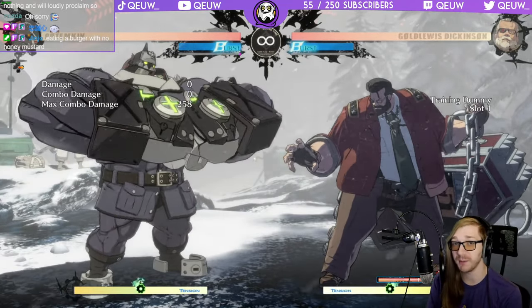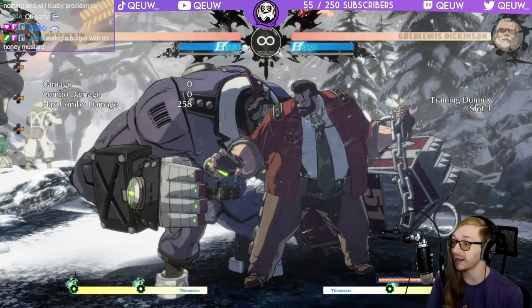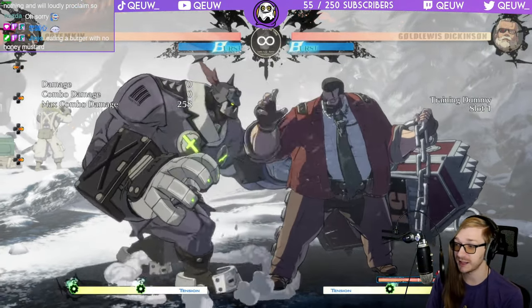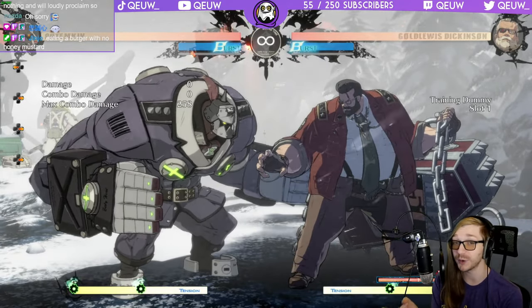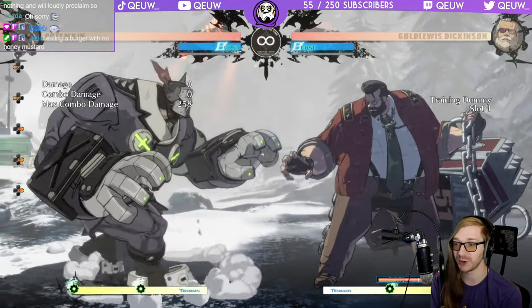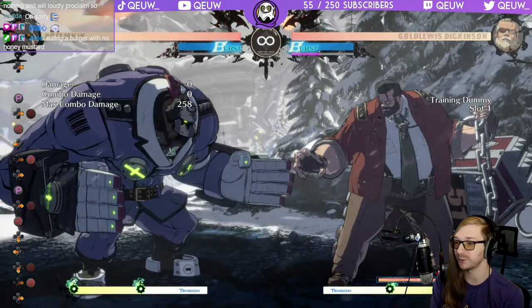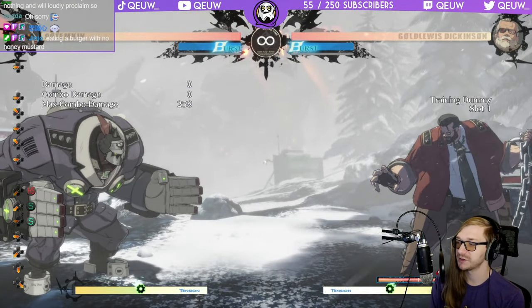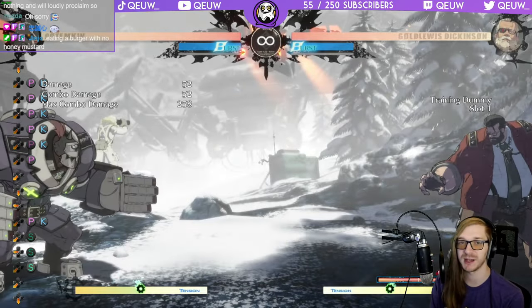As long as you get past round start without getting knocked down, the matchup is now in your favor. During this patch it is in Potemkin's favor. You have great anti-airs, long range buttons - you might be slow but Gold Lewis is slow too. It's finally a matchup where he can't rush you down too fast, and it's hard for him to whiff punish you. Also, you can flick the gun if you're going to get chipped to death - they tend to use gun a lot. You can flick it and then FD block to avoid most of the bullets.